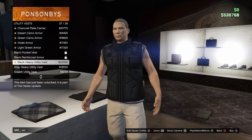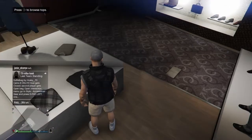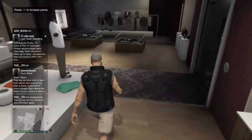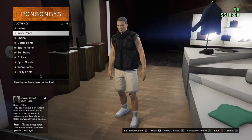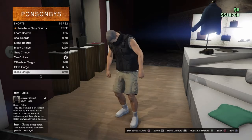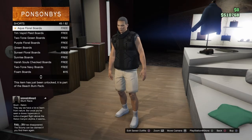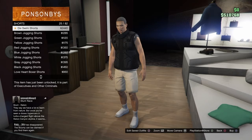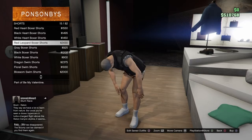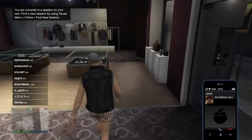Get the black heavy utility vest, and make sure that your road shirt is still on under the utility vest. If it isn't, just redo it — take the vest off, put the shirt back on. Then go to pants and get — I believe it's number 15 — the red leopard boxer shorts. Boxer shorts, not sports shorts.